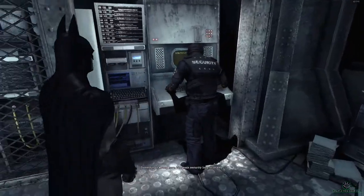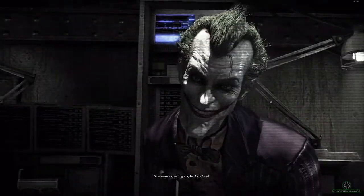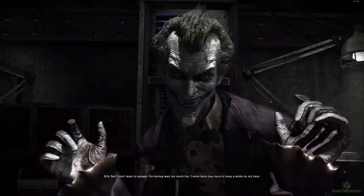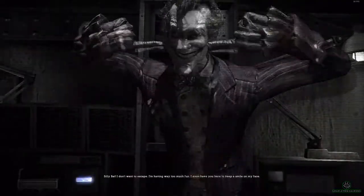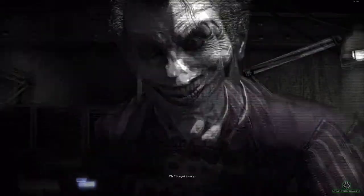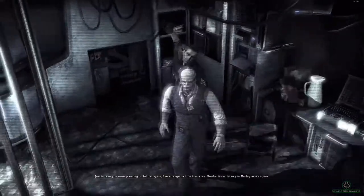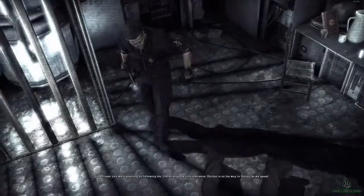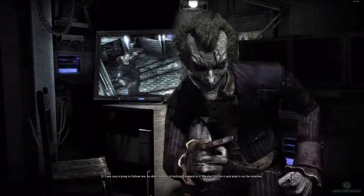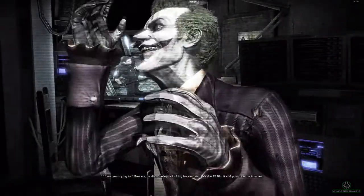Something's wrong here. The main security loop is locked. Joker: 'Having a little trouble up there?' There's no escape, Joker. 'Silly bat! I don't want to escape — I'm having way too much fun. I even have you here to give a smile on my face.' Not for long. 'Just in case you were planning on following me, I've arranged a little insurance. Gordon is on his way to Harley as we speak. If I see you trying to follow me, he dies. Harley's looking forward to it.'